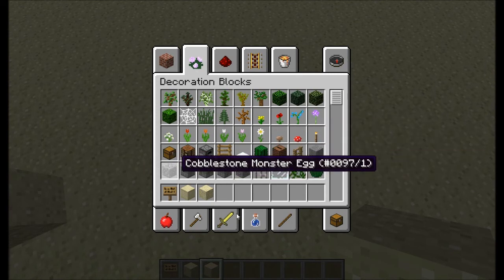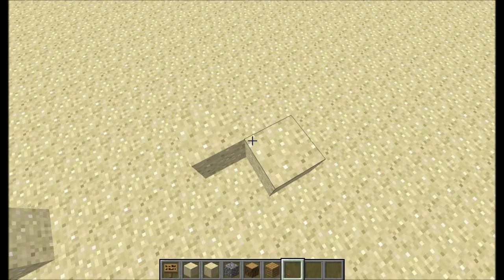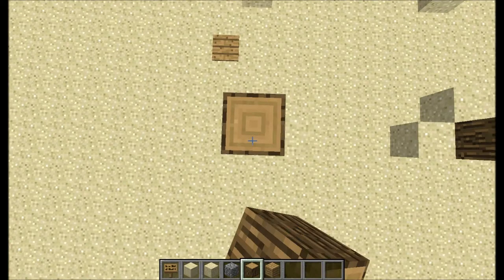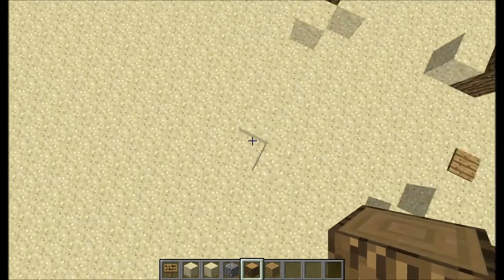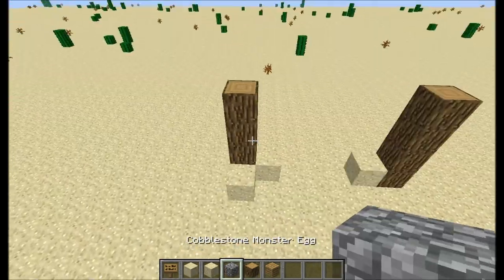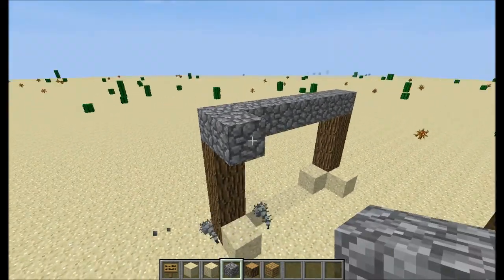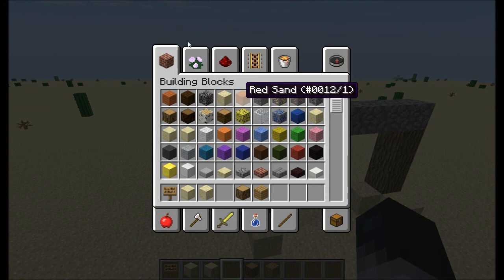Let's build a house that somebody would normally build — somebody being me. I would normally build a house about four blocks tall. Yeah, four blocks tall, a couple blocks — whatever your trap's dimensions are. I would put cobblestone for the corners.